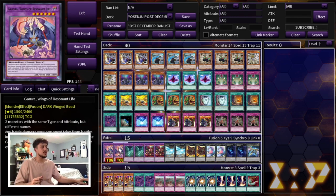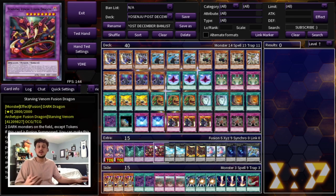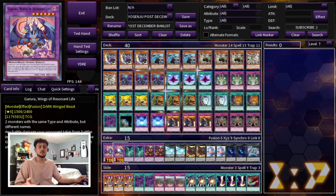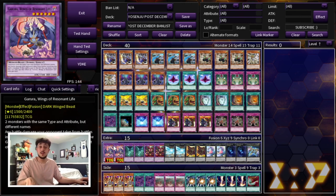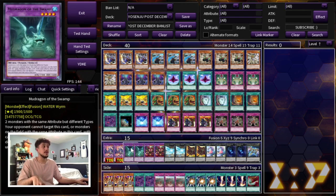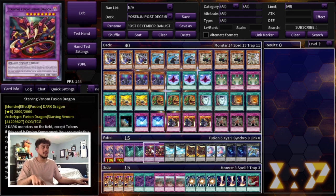Moving on to the extra deck — we're playing two Garura, two Mud Dragon, and two Starving Venom. These are just Super Poly targets, and they're really powerful going second, especially against the Flundries matchup. A lot of the time Flundries may not set up Barrier Statue against you because you're not special summoning monsters anyway, so you can always Super Poly into Garura. The Mud Dragon and Starving Venom are for the Tearlaments matchup, Spright matchup, and whatever matchups those are good into.